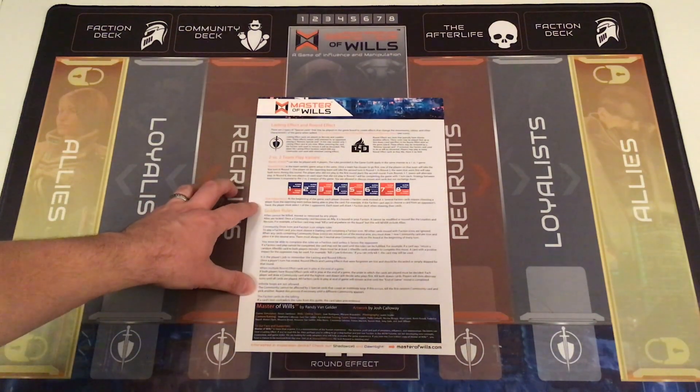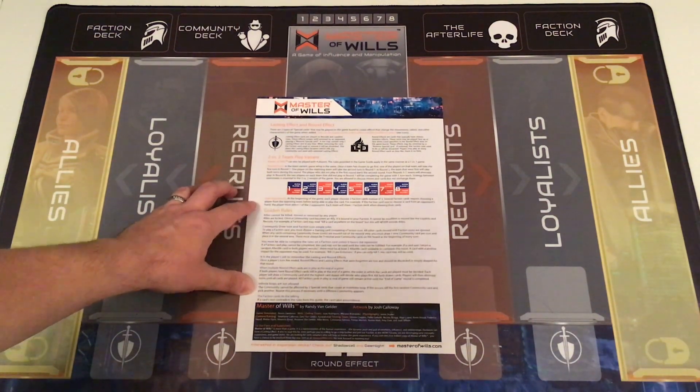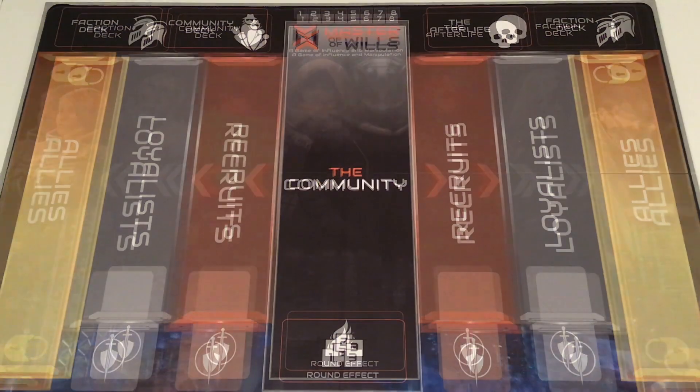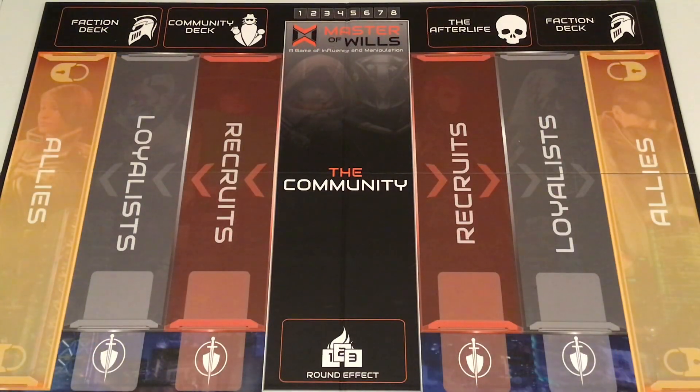There are golden rules to remember during play. There are other variant game types, like a solo mode called MOW — Master of Wills — which you can find on MasterofWills.com. It's also included in the updated game guide in the second edition. There's the game mat, and then the rather giant base game first edition board, which is very nice and vibrant with brighter colors than the game mat, with places for everything you'll need.